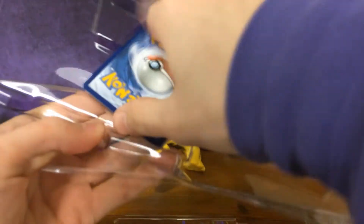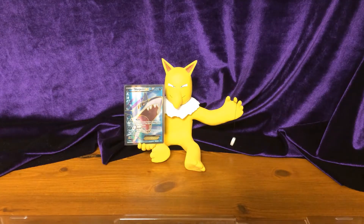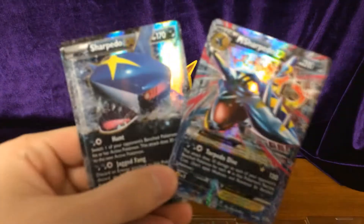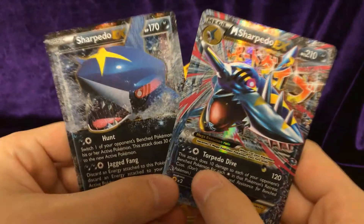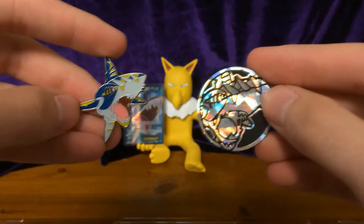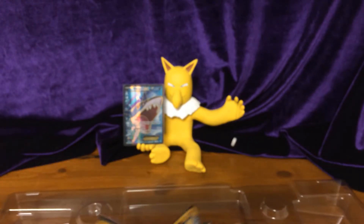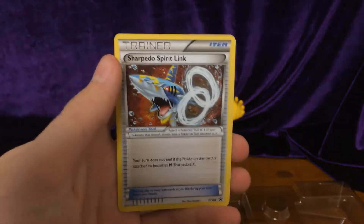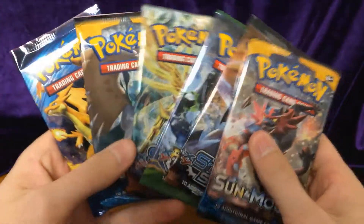So of course about these promos here — we get Sharpedo EX, originally from Primal Clash, and the Mega Sharpedo EX, an awesome-looking card. As well as the flip coin and the pin of Mega Sharpedo, the jumbo promo, along with the spirit link. And it looks like this collection comes with six booster packs.